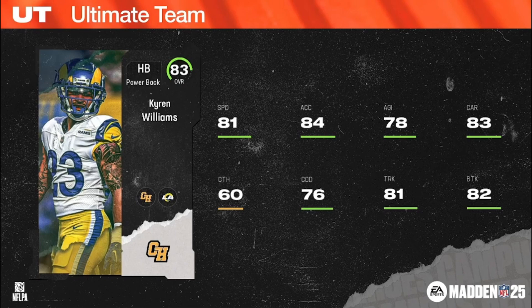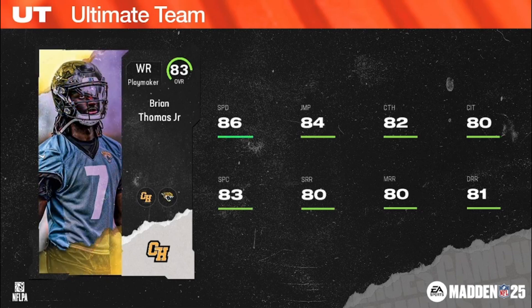Brian Thomas, 83 overall playmaker wide receiver, 6'3", 209, Jags chems — first round pick out of LSU, 86 speed on the 83 overall. Brian Thomas is definitely a speedster; excited to watch him with the Jags this year.